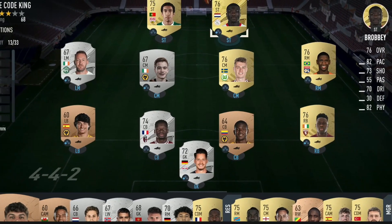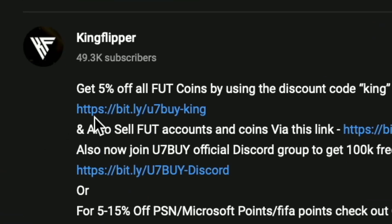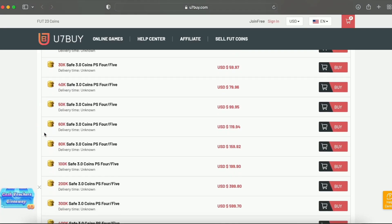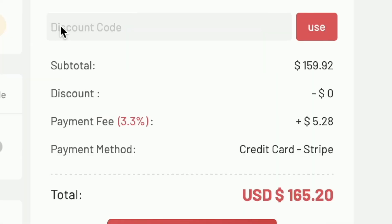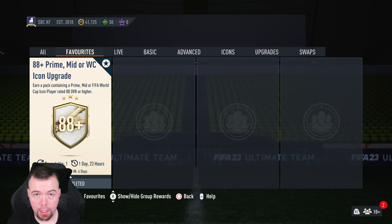You bored of having a starter team? Make it a beast team — obviously get yourself on the description below. Get yourself to Futbin, buy some cheap reliable coins, and don't forget to use King with a cheeky five percent off. Right, let's get into the video. Yo guys, what's going on — King Flipper here and welcome...